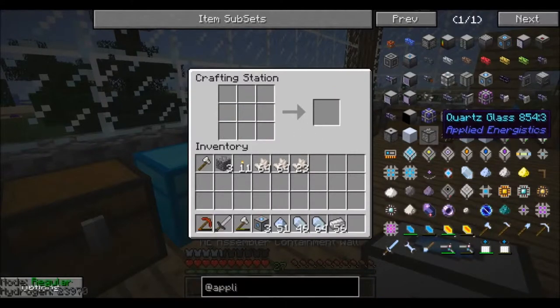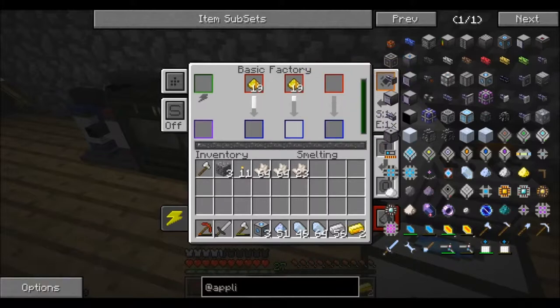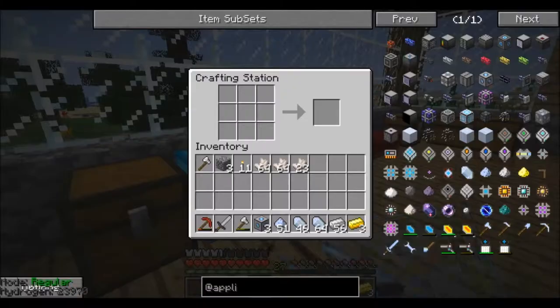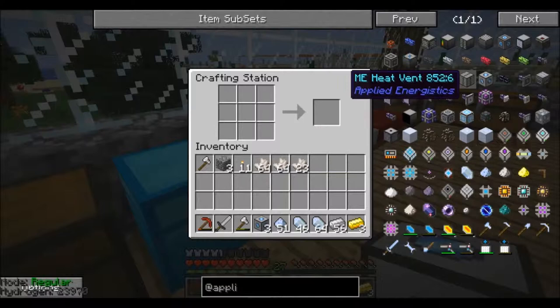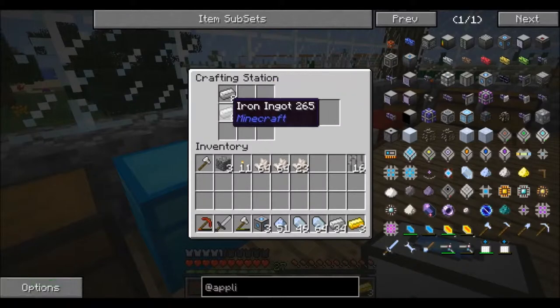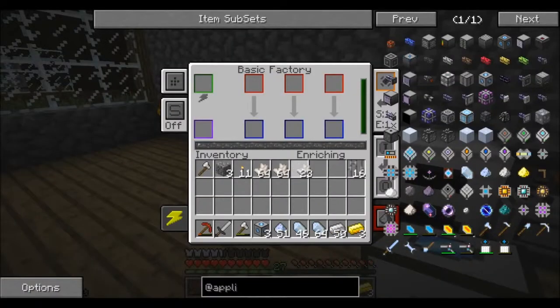Okay, three more. Come on, cook fast — I can't put speed upgrades because I don't have enough power. Okay, how many of these — four. I think that's what you're gonna need for one of these. Now we're gonna craft flux dust — we're gonna crush some nether quartz.